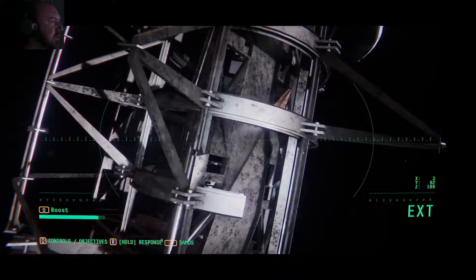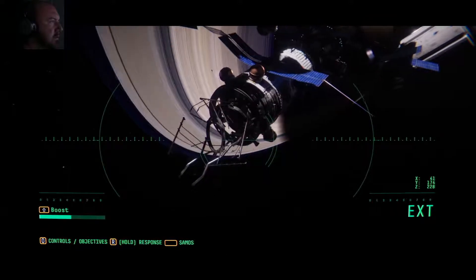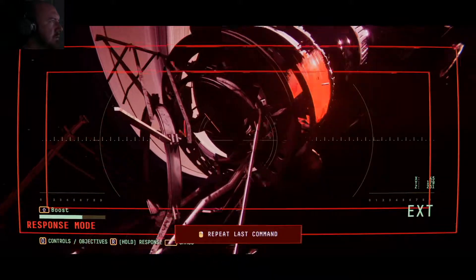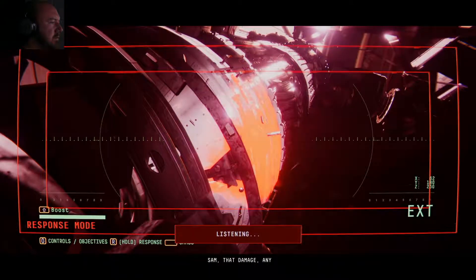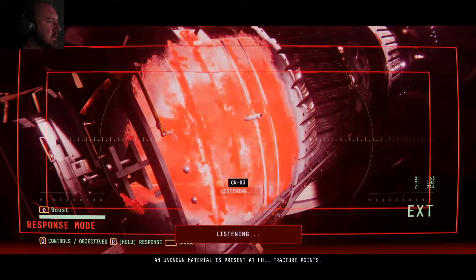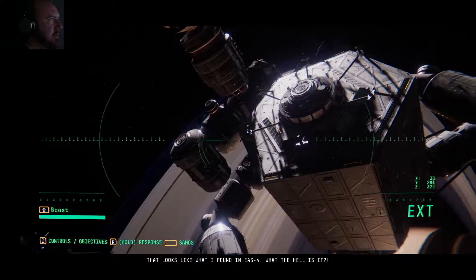I'm just boosting around. Okay, so this one — this has got to be one. Hello. Okay, there's one — what would you like me to do, Sam? That damage — any ideas? I'm looking at it. An unlearned material is present at hull fracture points. That's not good — that looks like what I found in EAS4. What the hell is it?